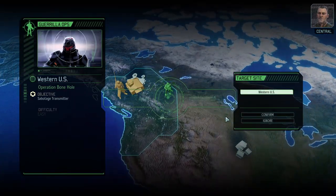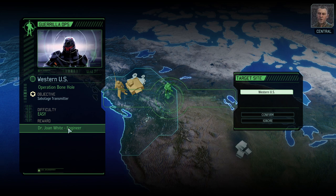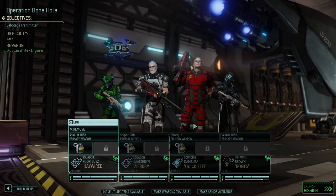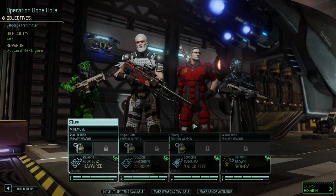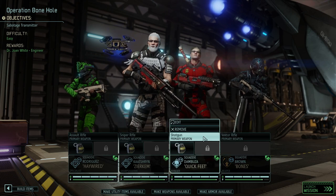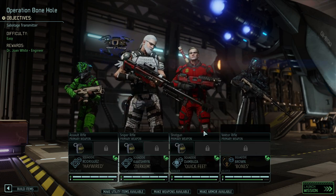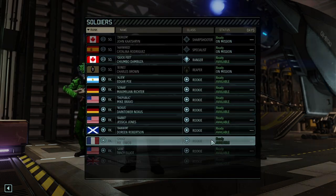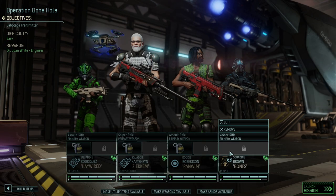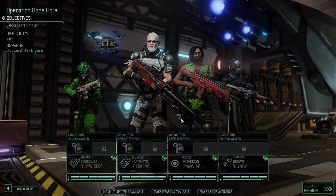That's 61 supplies - perfect. Rookies is definitely not what we need - that's a bad random spawn, it would have been great to get a scientist. We've got to deal with it. Our first mission gives us an engineer though - that's also not bad, probably even better than the first scientist because we need to start expanding. The only thing we need to do is sabotage a transmitter, which I'm happy to do. We need a grenadier, so let's think about whom we can leave at home.